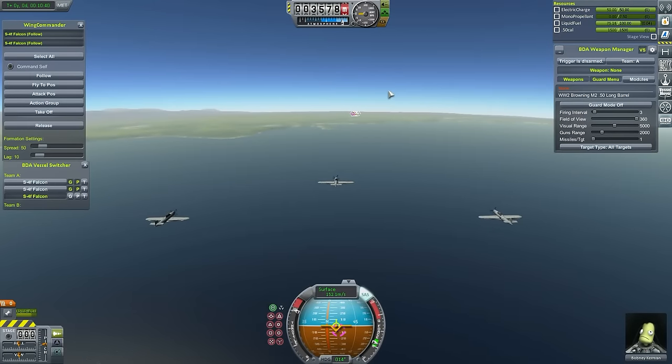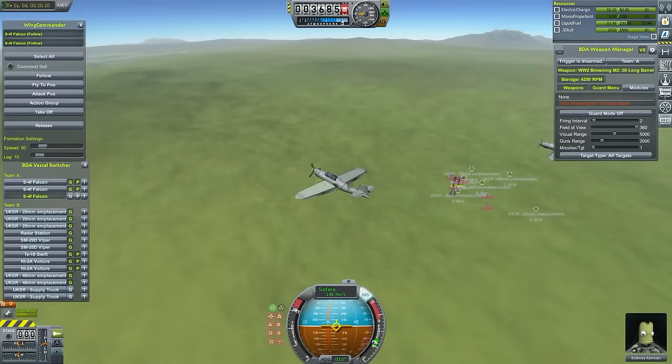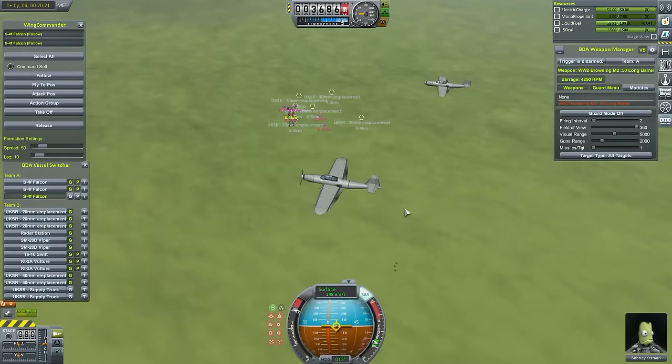We get a nice shot of us flying over the ocean in formation. Valleysgaard seems to work much better with Wingman when you have faster planes, which is good. These are quite fast, though they have fairly limited fuel, so getting back may be a little bit of trouble.